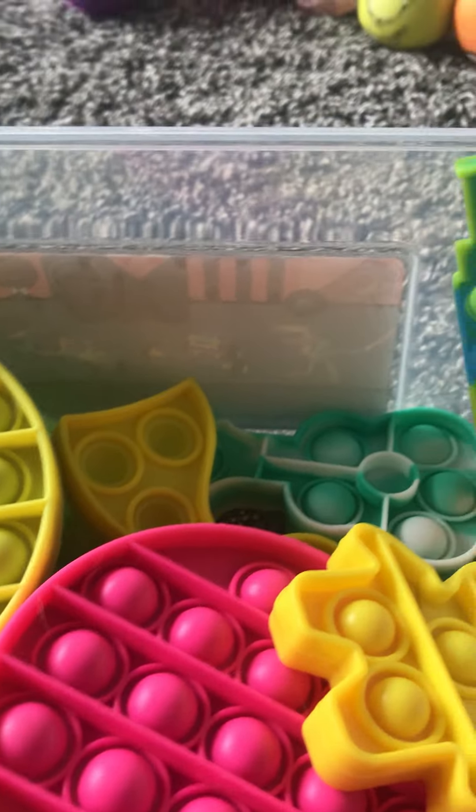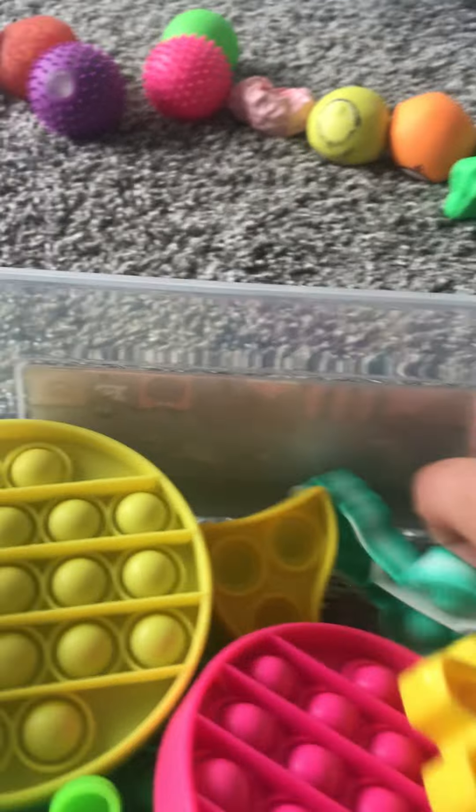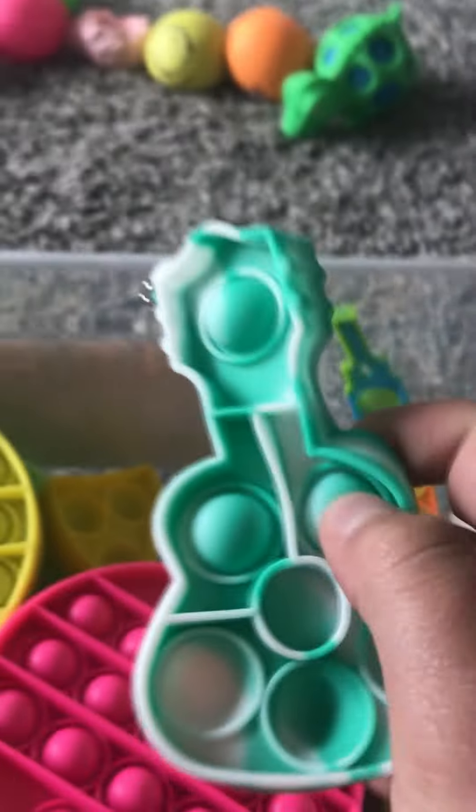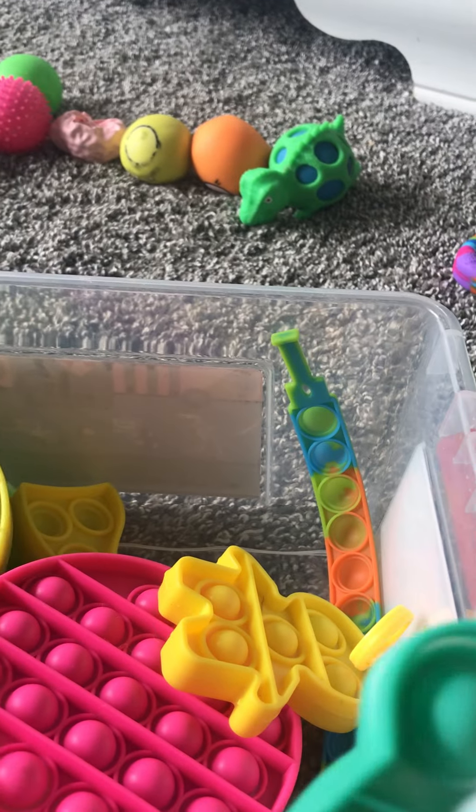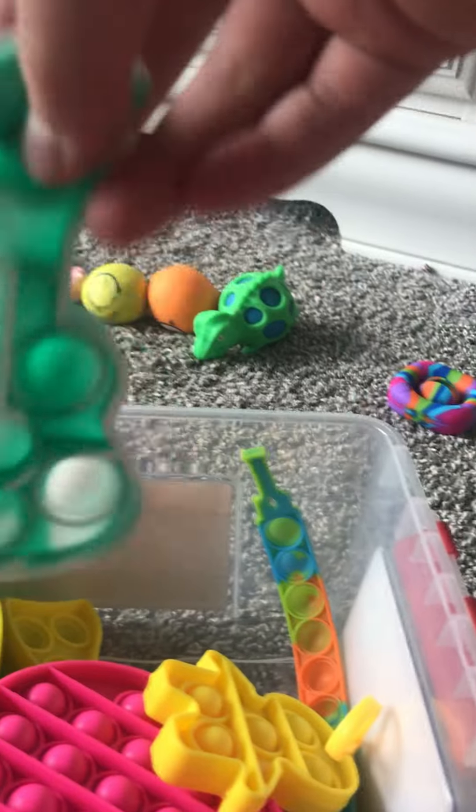Fidget ASMR! I guess I can do one more — or a couple actually. I have this Batman dimple, let's put this aside. Oh, I forgot to do a mini pop-it, so I might as well do my crunchiest mini pop-it — it's a ukulele shape. I really like it. It's probably the cutest shape I have.